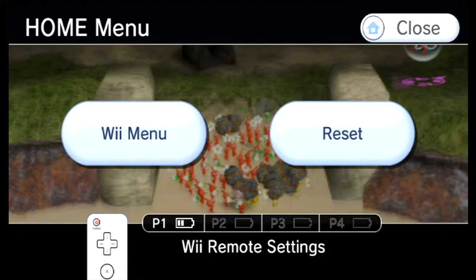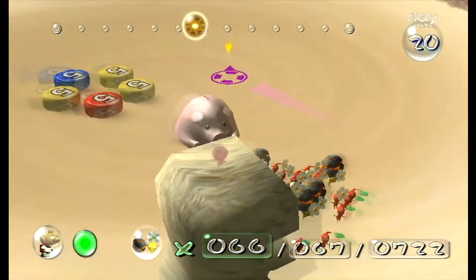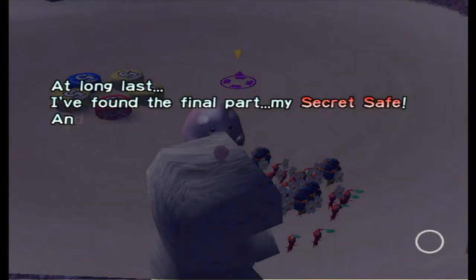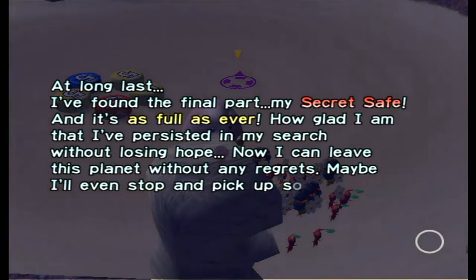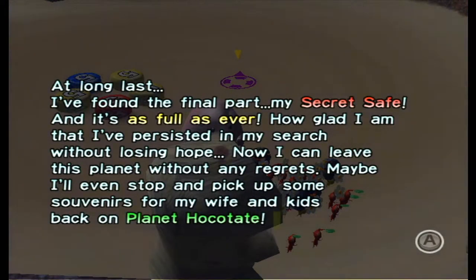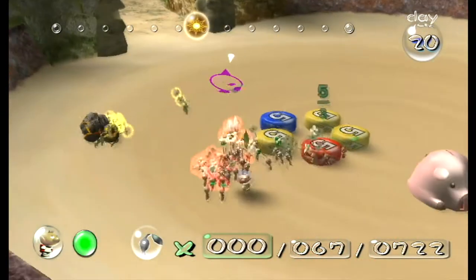Don't you give me those eyes - you know what you're doing. It's not often you're allowed in the gaming room. So with that we are victorious! At long last I have found the final part - my secret safe - and it is as full as ever. How glad I am that I have persisted in my search without losing hope. Now I leave this planet without any regrets - maybe I'll even stop and pick up some souvenirs for my wife and kids back on planet Hocotate.